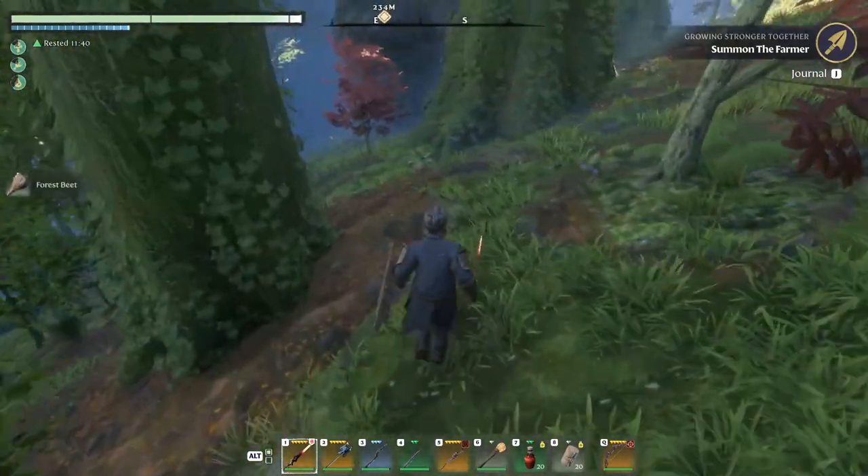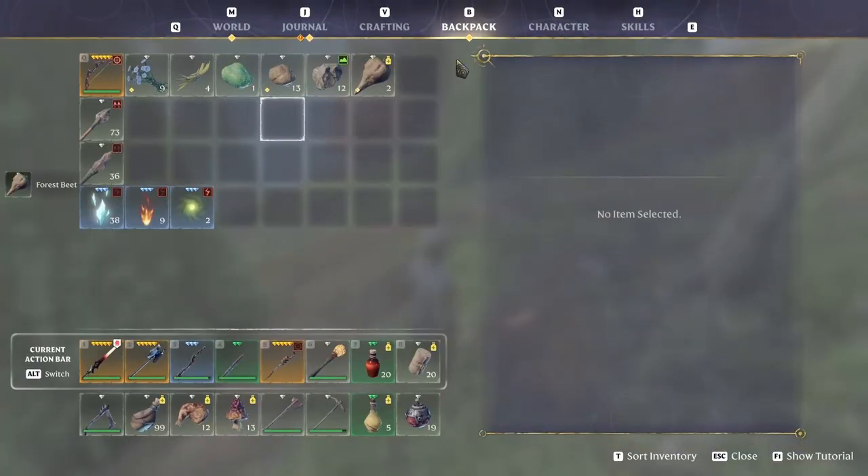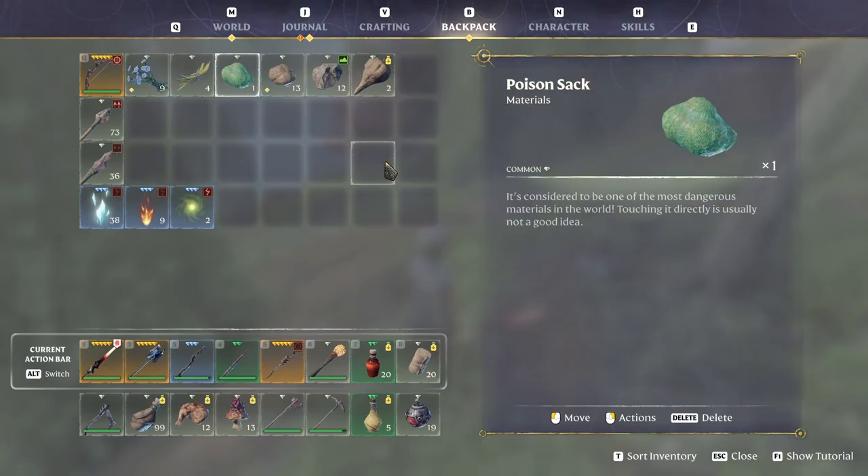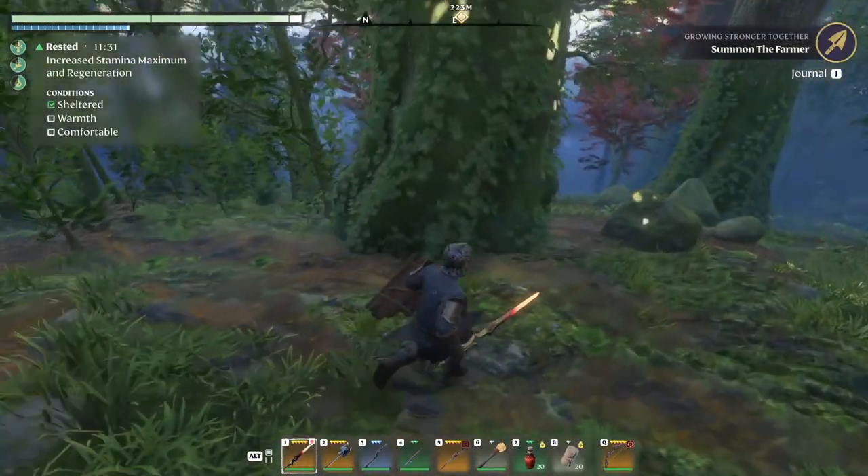Got another beet. I'm guessing I can hit it like that. Dexterity - so that is very good for somebody that uses a lot of mobility.